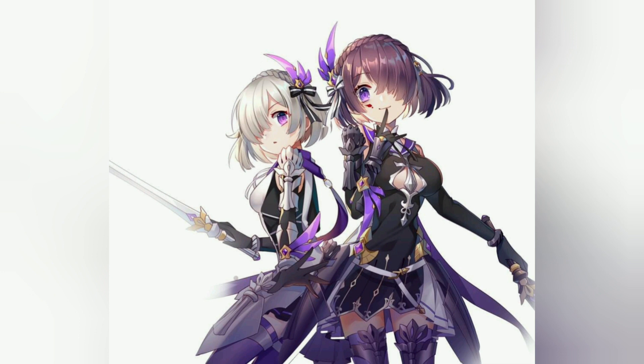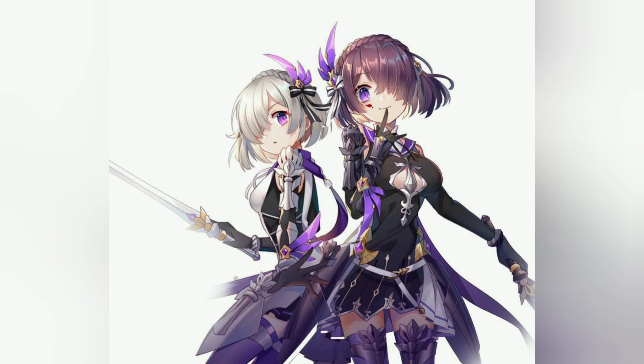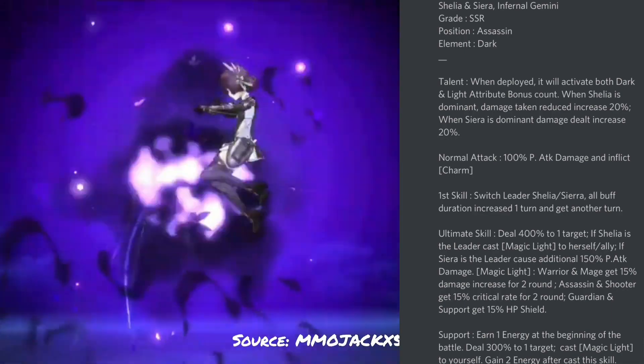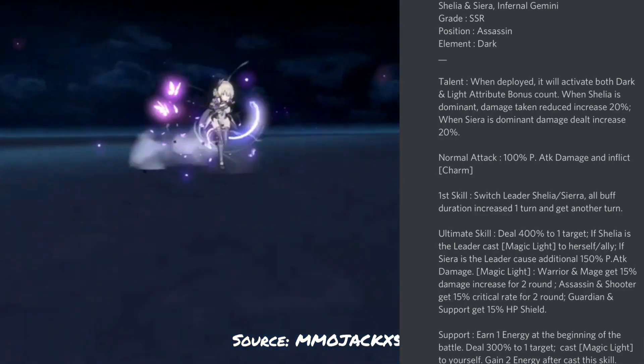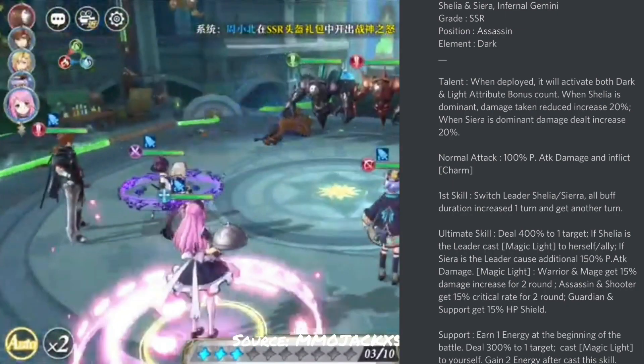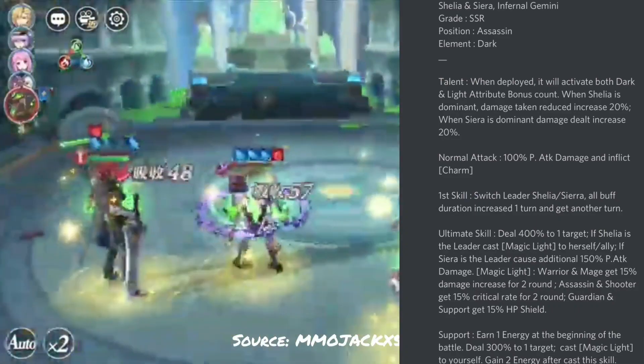This is a new concept — a two-in-one hero and they go by the name of Shilia and Sierra. The name might change based on translation. What's important is this is a new dark type assassin, as if we did not already have more than enough dark type damage units like Lilith, Artemis, and Jester. Not only do we have a new dark type, she actually double counts as both a dark and a light type hero.